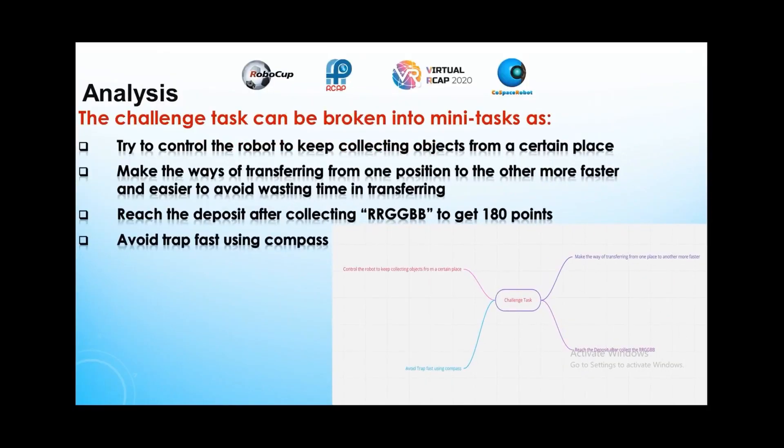The challenge task can be broken into many tasks: control the robot to keep collecting objects from a certain place, make the transfer from one position to another faster and easier to avoid wasting time, reach the deposit after collecting the R, R, G, B objects to get 180 points, and avoid traps fast using the compass.